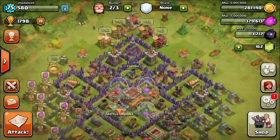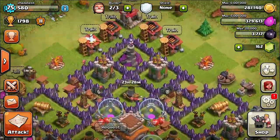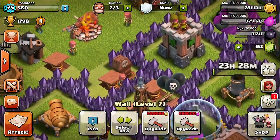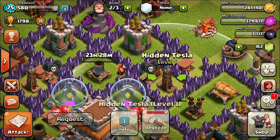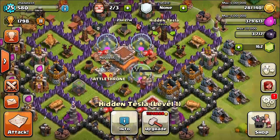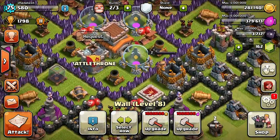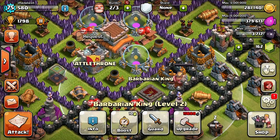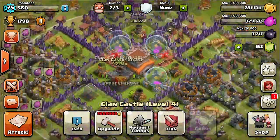Alright you guys, so I got my Town Hall 8 epic base design. I went ahead and put my traps — the new traps I got — over here in the corner with my spring traps, and they're on both sides actually guarding my Teslas. That should cause some confusion if I get some hog riders coming in. I have my hero pretty much centered around my Town Hall, so if they attack my Town Hall my King will come in and at least get to the Town Hall. My clan castle troops are pretty much centered as well.